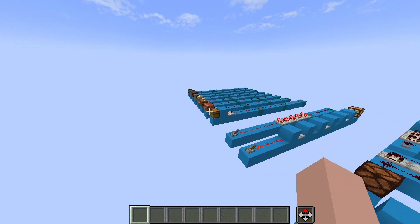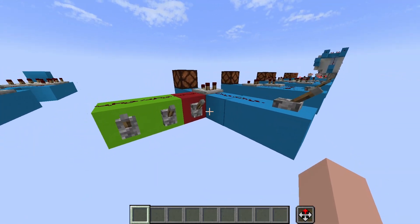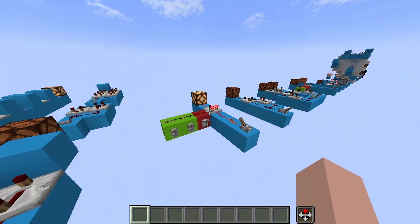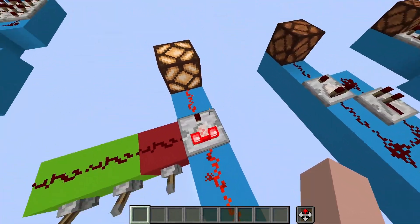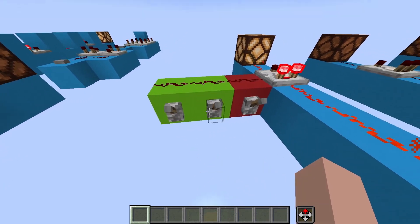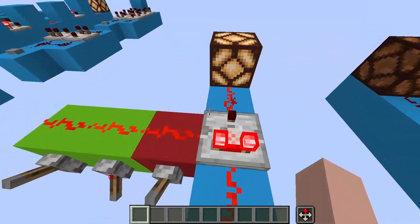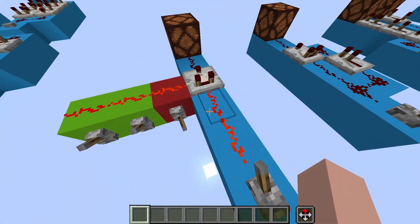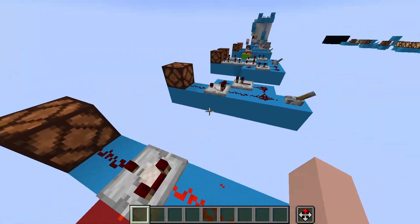We've explored how to put things into the back of a comparator using containers and redstone. Now let's look at putting things into the side of a comparator. When a comparator is in compare mode — indicated by the front torch being off — this is outputting 15, 14, and then it goes through the comparator and outputs 14. If we put a signal of lower or equal strength into the side, the comparator will work like normal. But only when we put a signal of greater strength into the side than is going into the back will the comparator turn off. This essentially becomes a cancelable piece of redstone when you're using it in circuits.